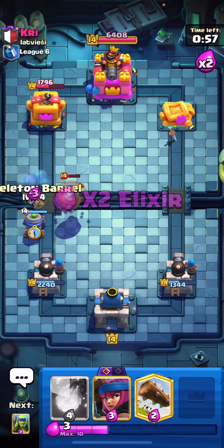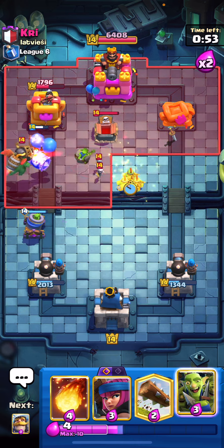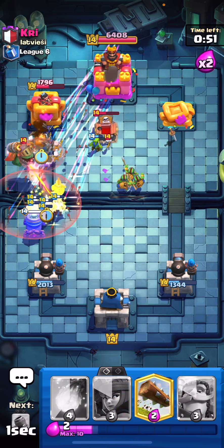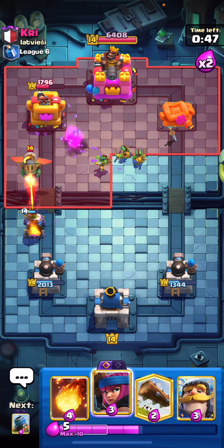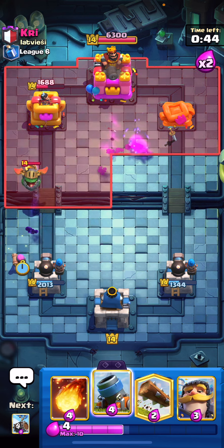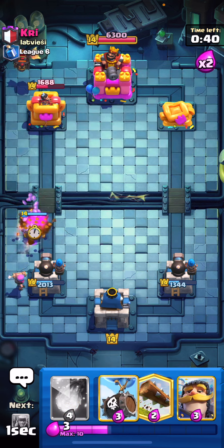Whenever you're playing against lava hound you really want to make sure that you're pressuring them and taking the match to them. I'm going to ignore that flying machine — there's no point in going super aggressive and we don't have a great counter to it in the moment. I'll play the skeleton barrel in front of the mortar just to tank for that inferno dragon — typically these people will always play their inferno dragon right in front of your mortar to take it out.